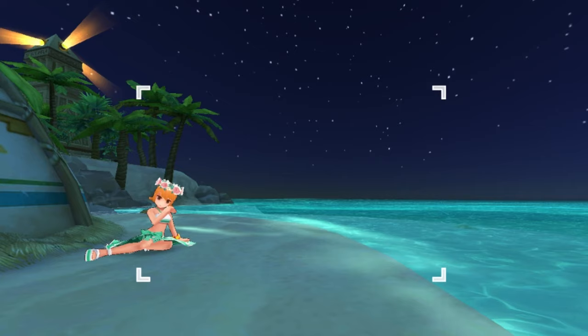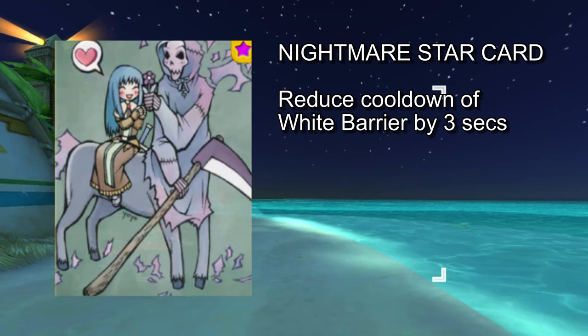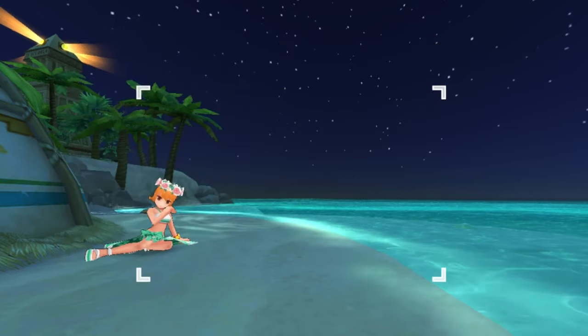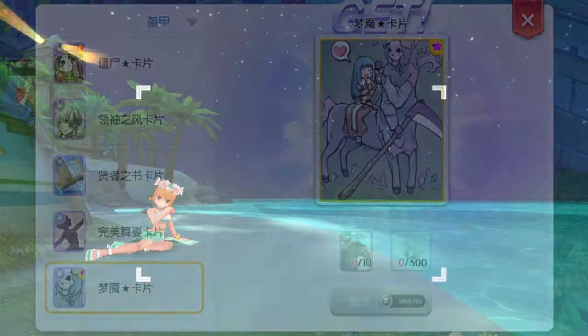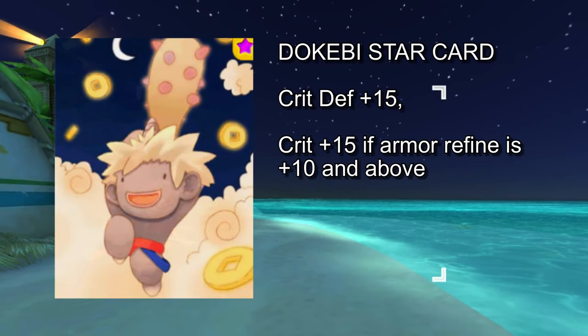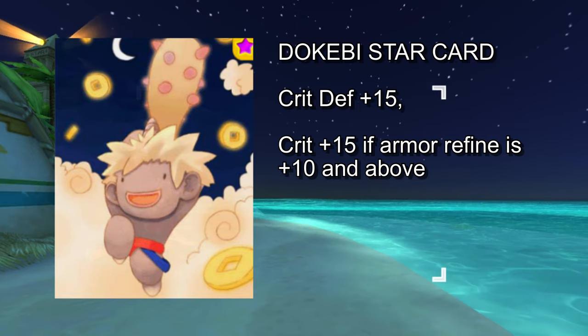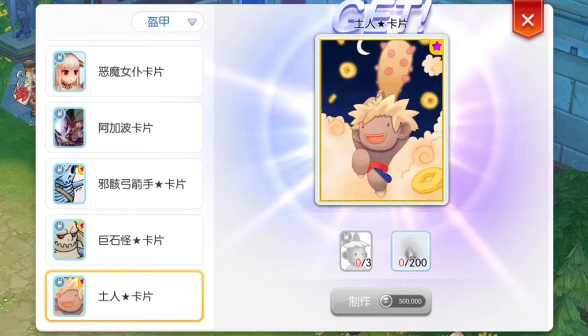Next, we have 4 armor cards. First up is the Nightmare Star card, which reduces the cooldown of the Warlock skill White Barrier by 3 seconds. The ingredients for crafting this card are 10 Nightmare cards, 500 gram dust, and 1,000,000 zenny. Another armor card is the Dogebi Star card, which gives plus 15 crit and an additional plus 15 crit if the armor is refined to plus 7 or above. The ingredients are 3 Dogebi cards, 200 gram dust, and 500,000 zenny.